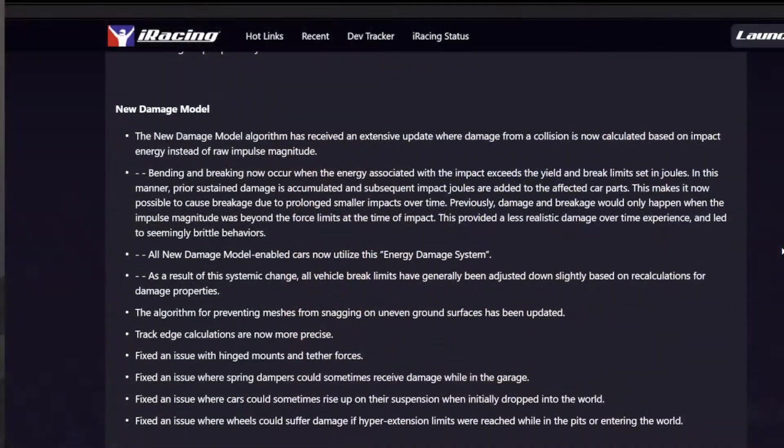Another big change rolling out is what they are dubbing as the new energy-based damage system update. This will affect all cars with the new damage model they have been rolling out the past few seasons. Mainly, it seems this will allow bending and breaking to occur, which will further allow for parts to break more slowly over time due to the buildup of prolonged small impacts. This should lead to less brittle braking behaviors.